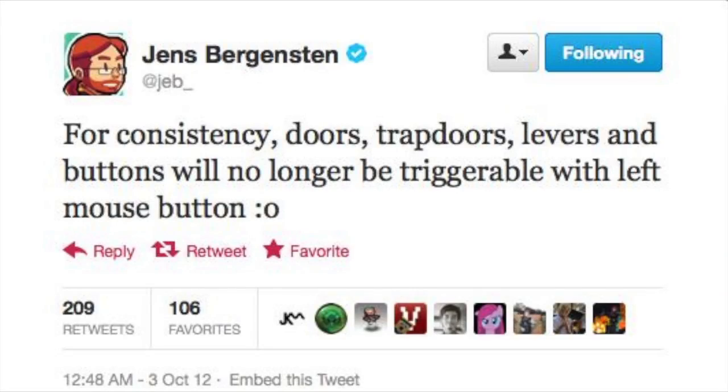There's a quick bit of news from Jeb today, who said he's now changed it so that you can only activate buttons, doors, trapdoors and levers with a right click, meaning left click will always be to destroy an item, and a door won't be flapping open and shut while you're destroying it anymore.